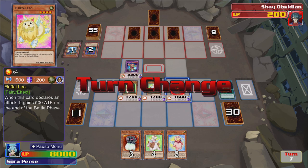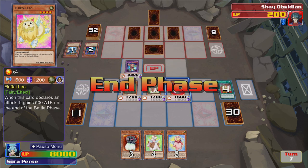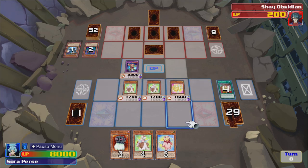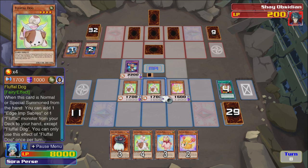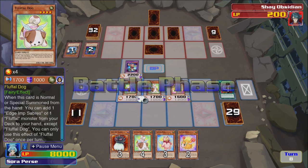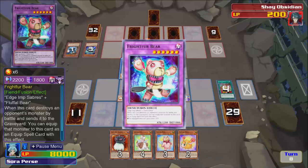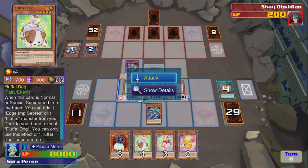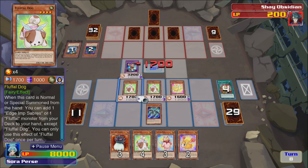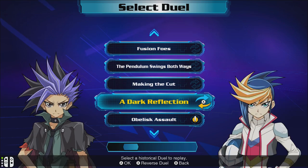Oh man. Let's just attack — let's just go for it, there's only 200 life points left. Just gotta attack one of these and — oh okay, I'm just gonna equip it. Didn't realize that would do that, but it's fine. Cool. And next one we're using the XYZ dude against the synchro dude.